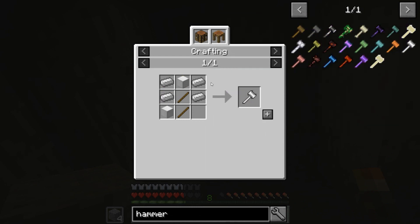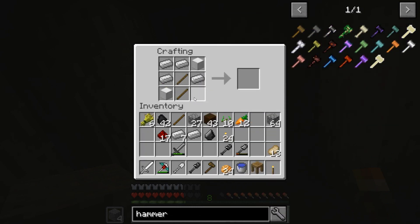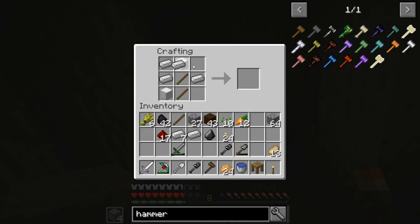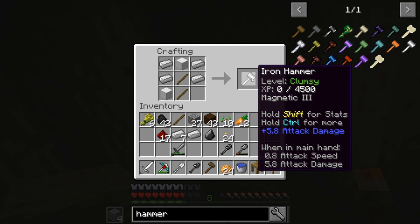Here we go. One more iron. Are we one iron short? Hang on, taking them. I'm looking at it. Four iron - two blocks of iron. There we go, got it. So you want to make this iron hammer then? Or do we want to wait?